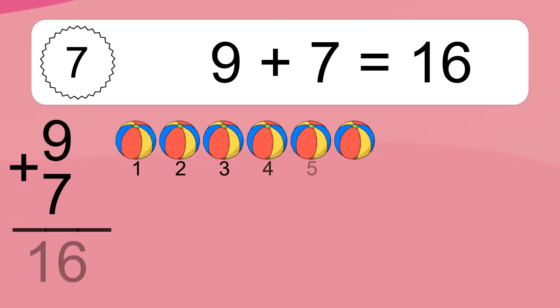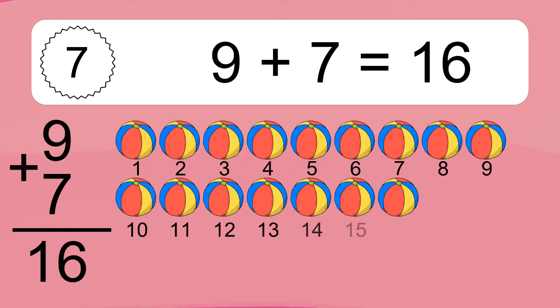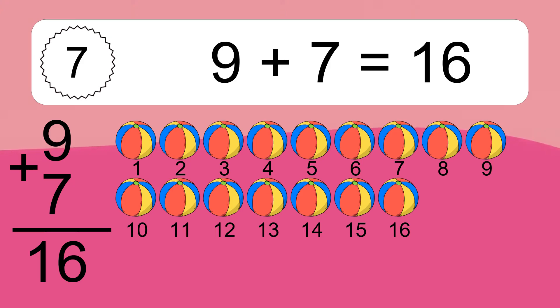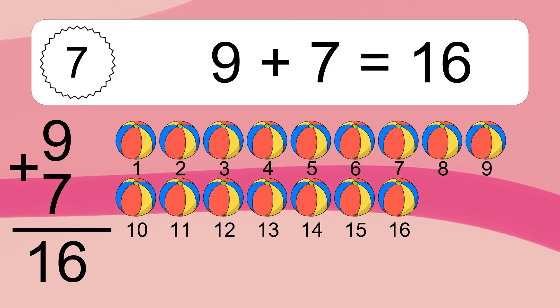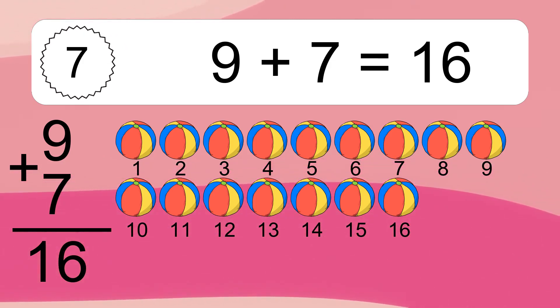9 plus 7 equals 16. Let's count it. 1, 2, 3, 4, 5, 6, 7, 8, 9, 10, 11, 12, 13, 14, 15, 16.